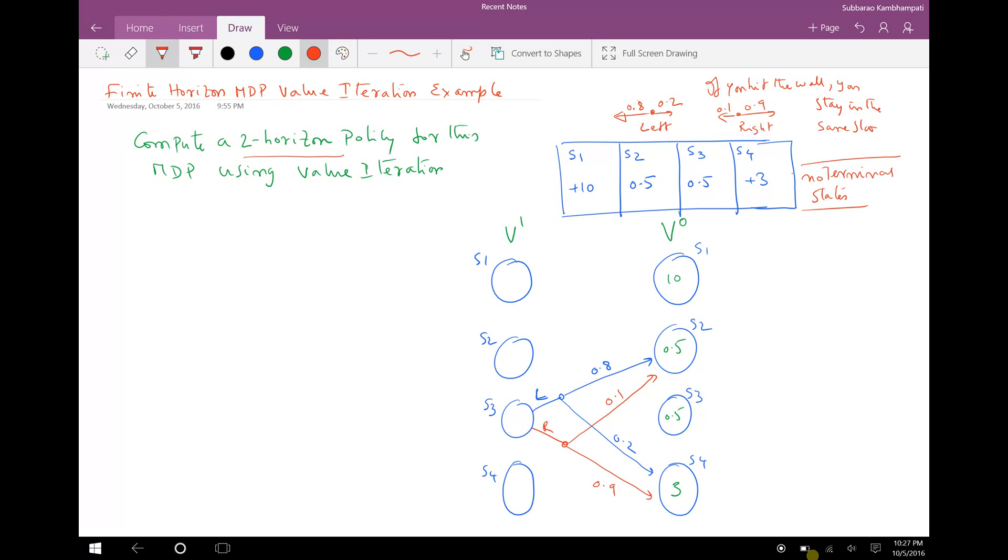We start with V0 — zero steps to go. With only zero steps remaining, the value of each state is simply its immediate reward. So V0(S1) = 10, V0(S2) = 0.5, V0(S3) = 0.5, and V0(S4) = 3.